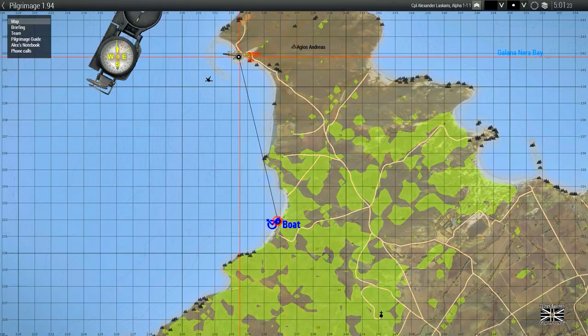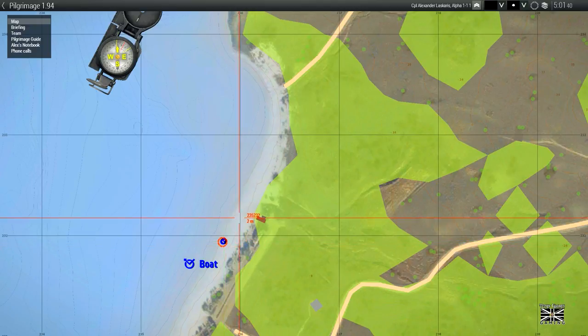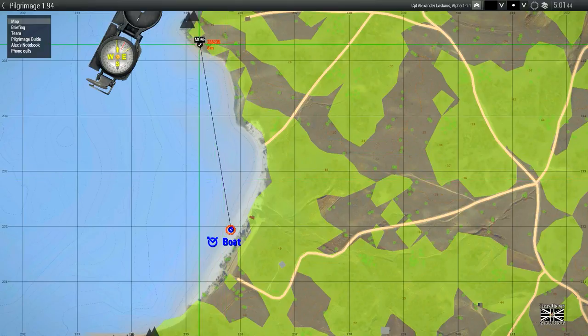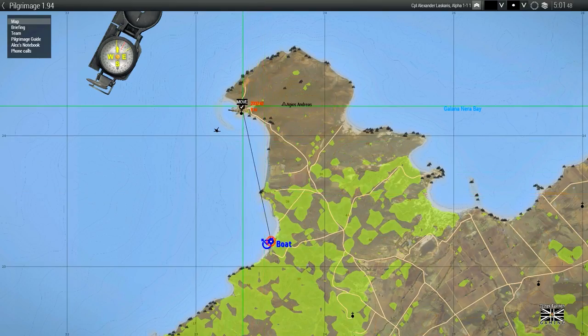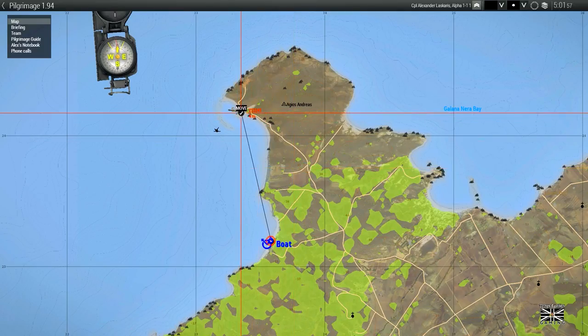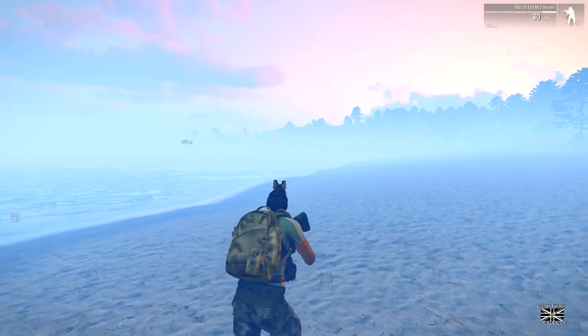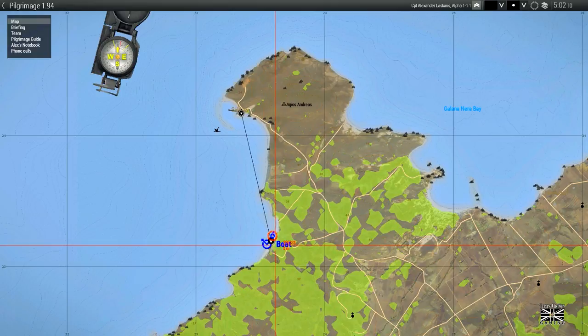What you used to be able to do was get rid of the markers — you can delete some but not all of them. What I used to do was put them over my thing and they'd cancel each other out and disappear. They don't anymore. This is since the ArmA update that happened a few days ago, so it's a pain in the neck. I think it is ArmA actually, because it's the same version.